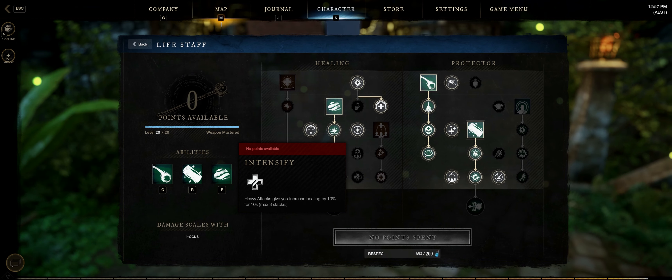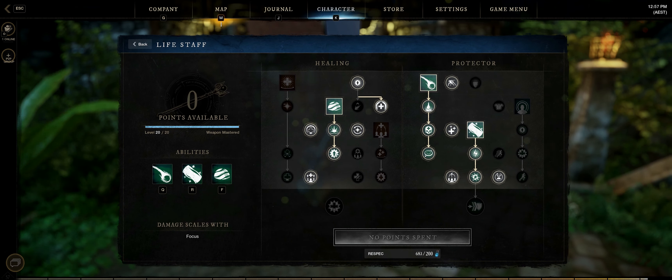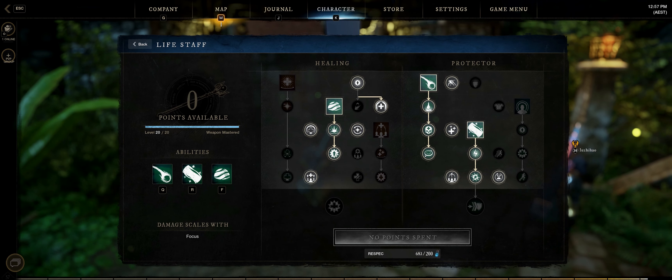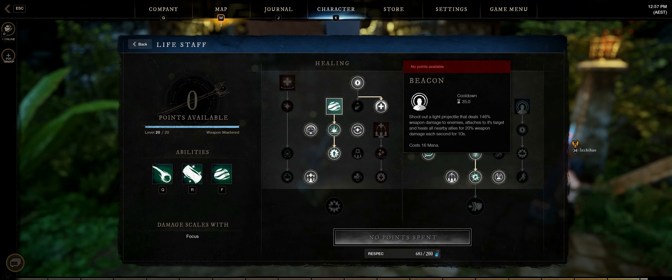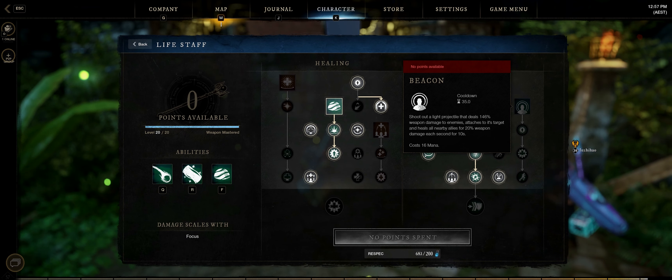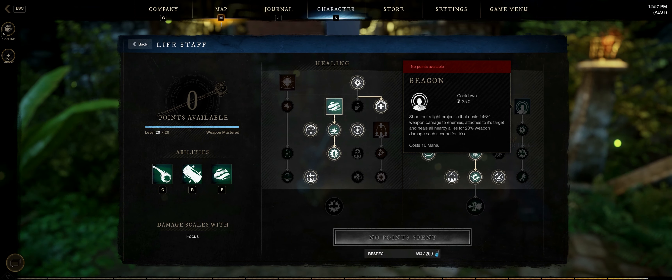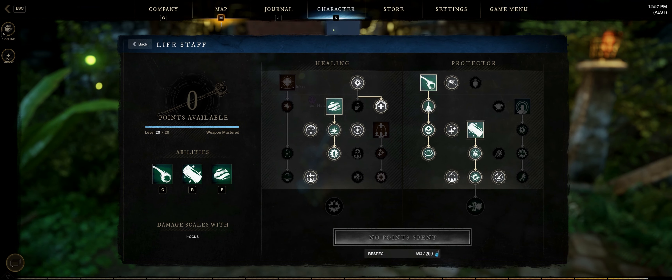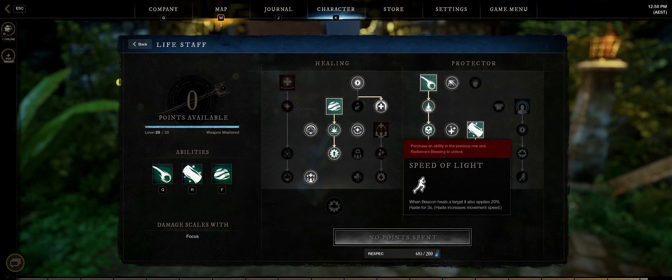So this build is basically an all-round build, which is good for dungeons and just for general PvE and PvP. However, for Wars especially, you probably want to go with more AoE heals because you're trying to heal everyone, not just your team. So you'd want to go with Beacon as well — trade out Light's Embrace, put in Beacon, and that way you can also give them increased run speed with the last perk, Speed of Light, which gives your team a huge advantage as they can all run 20% faster to each of the objectives.